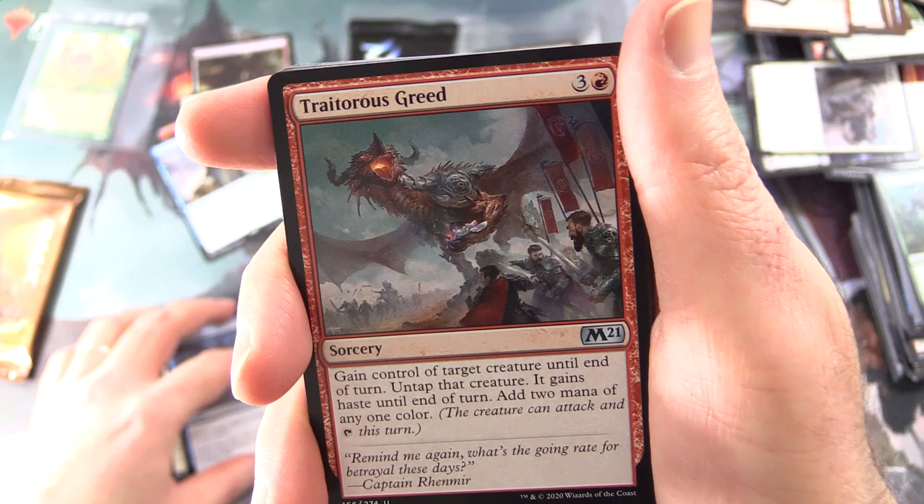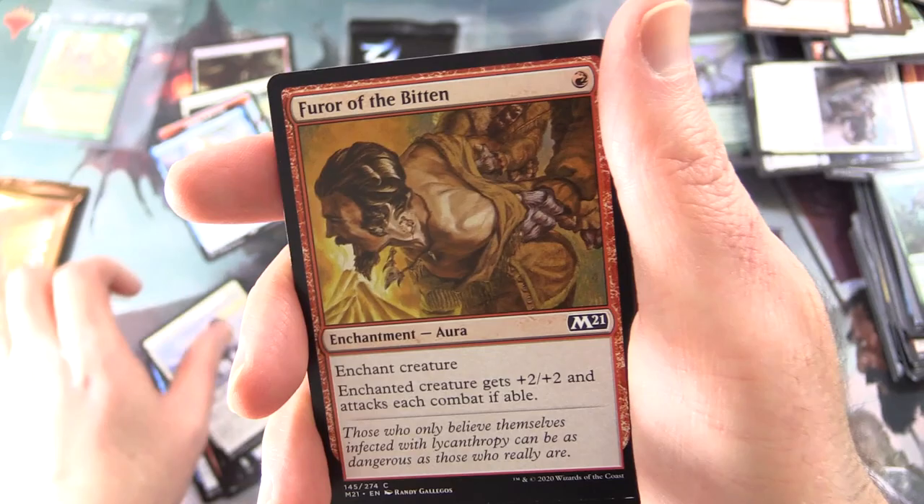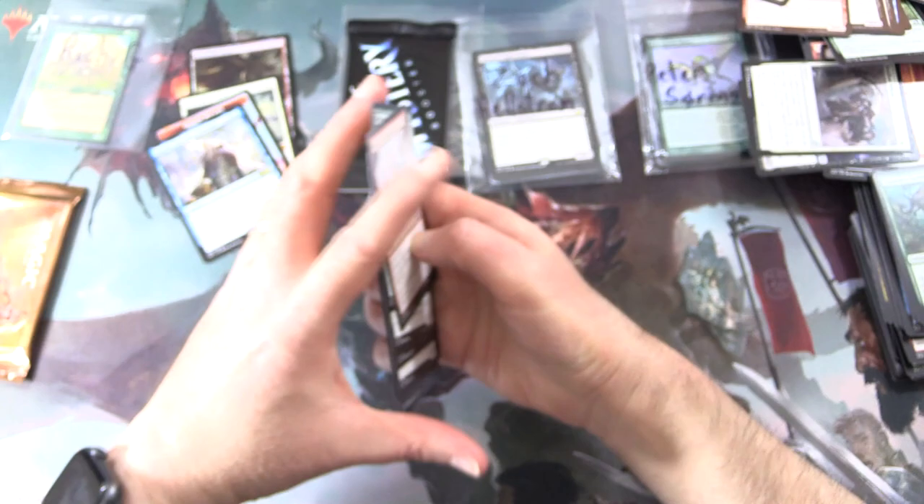Uncommons: Unsubstantiate, Traitorous Greed — which is the playmat we have today — Seed Striker. Commons: Sanguine Indulgence, Titanic Growth, Frantic Inventory, Alpine Watchdog, Furore of the Bittern, Rookie Mistake, Goblin Arsonist — Creature: Goblin Shaman — Daybreak Charger, Sabretooth Mauler, and Destructive Tampering.